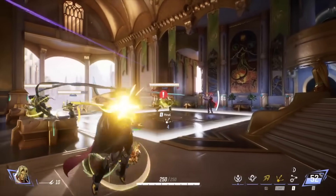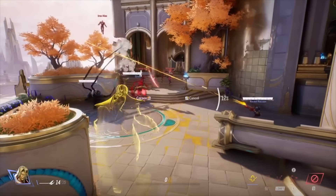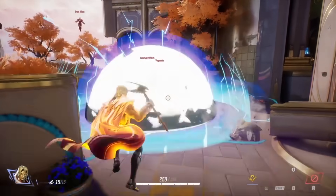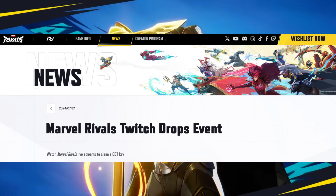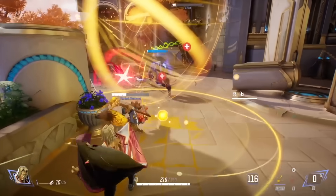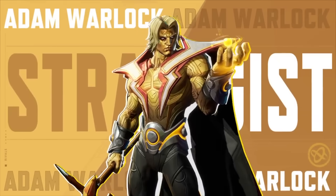If you have a friend who got in, they'll be able to generate one invite code once they reach level 6. But there is a new way being introduced to get codes that wasn't active during the alpha, and that's Twitch drops. You will be able to earn a code to the beta for the platform of your choice simply by watching somebody streaming Marvel Rivals on Twitch.